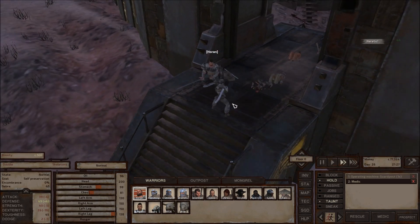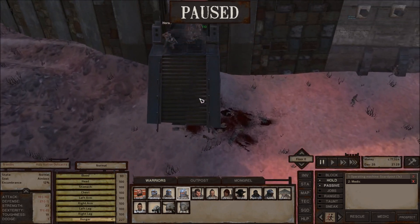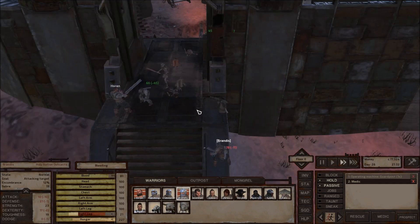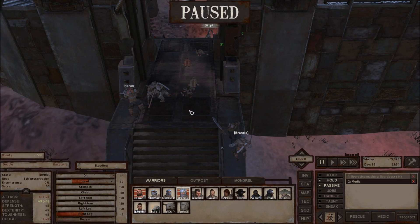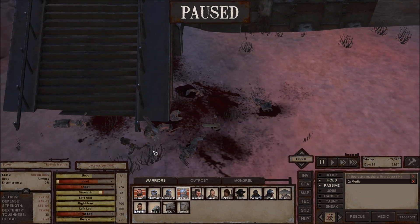He's actually putting up a better fight than a lot of other enemies. We got more skeletons coming in, apparently. Brandis, help me out. I don't know that you're going to have much of a chance, to be honest — skeletons are pretty good. You're going to win that fight, it's just going to be closer than I would have liked. Not really seeing any Holy Nation troops here, just the one slaver — not too interested in slavers.